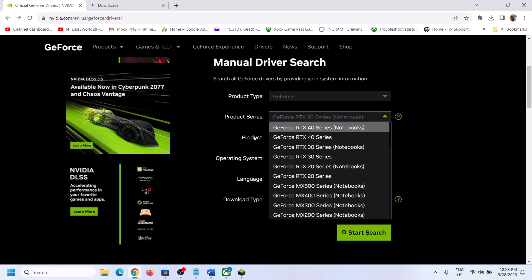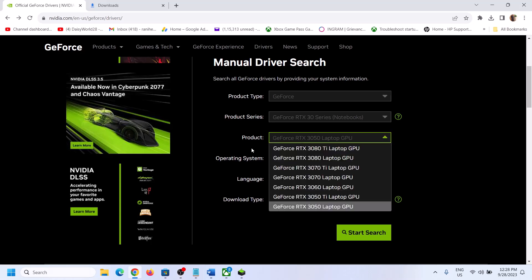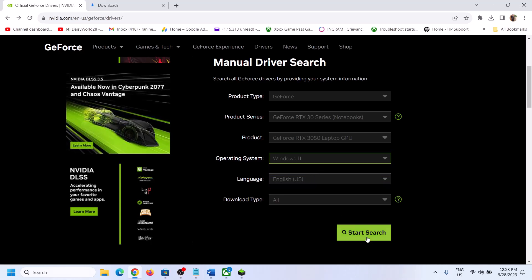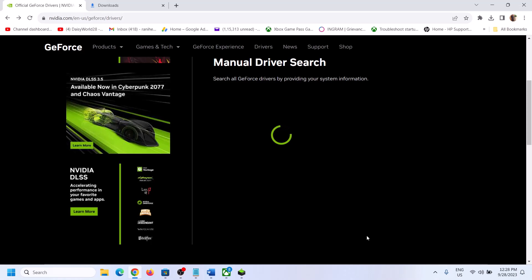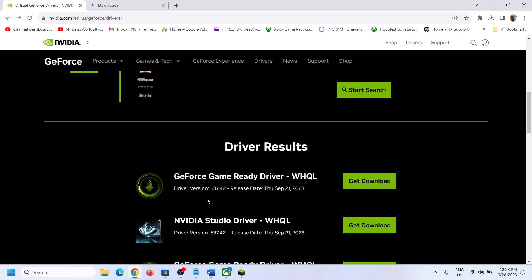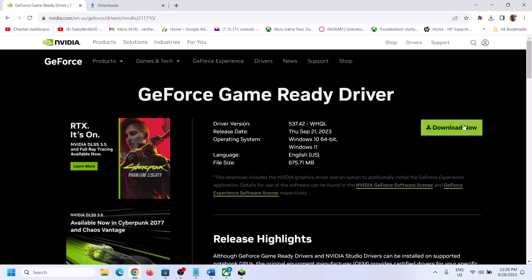Make sure that you select your graphic card and then select your Windows version — Windows 10 or Windows 11. Click on Start Search. Scroll down and the latest GeForce Game Ready Driver right now is driver version 537.42. Click on Download and then click on Download Now.